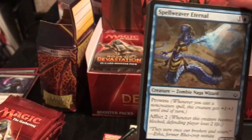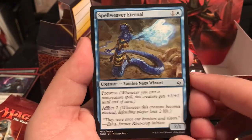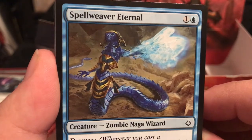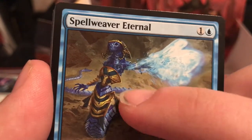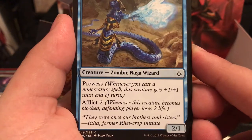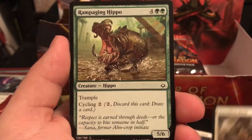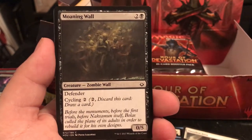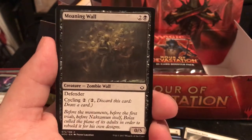Prowess can be really fun, especially in blue decks where you're constantly casting a bunch of different spells. It looks kind of like a zombie Naga - I like the chest plate and the Pharaoh aesthetic with the Naga tail. Moaning Wall is a Wall Defender 3-drop, 0/5 with Cycle. I love walls - they're really annoying and fun in drafts because you can just stall for time before the monuments.